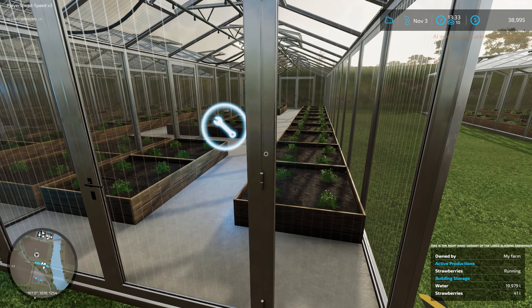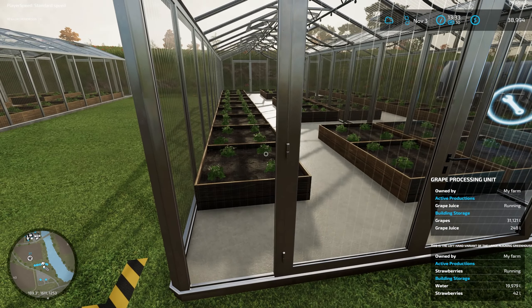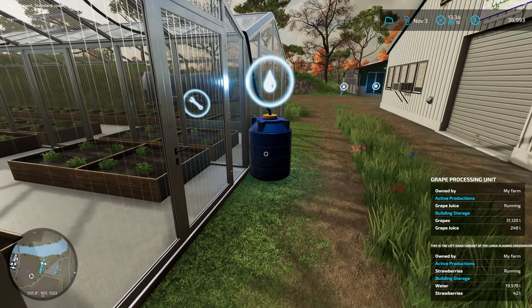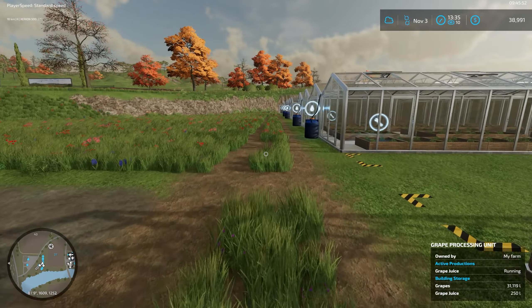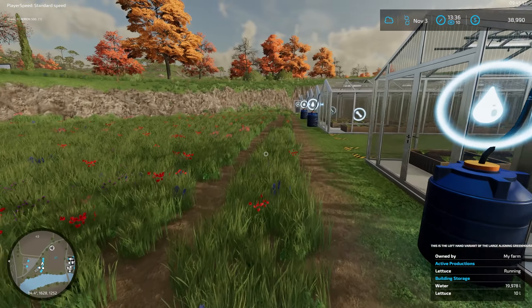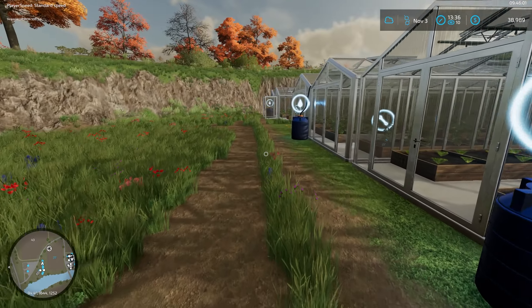We're going to get the hired hand to finish off this field now, so we'll line him up roughly and send him on his way. While we're over here, I'm just going to head on over and show you what we've done. The greenhouses as you can see are up and running — there you go. We filled up all the water.